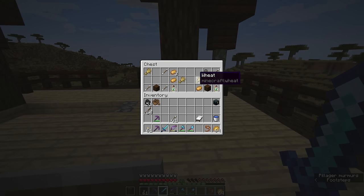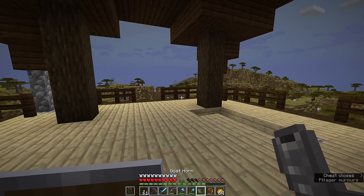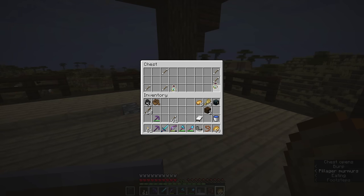There can be armor trims in these pillager outposts, but unfortunately we do not have one. What we do have is a goat horn, which if we hold it in our hand we can right-click to play. It plays this triumphant little fanfare to say that I have conquered the outpost, I guess. The rest of the loot in here is not all that much to go by.